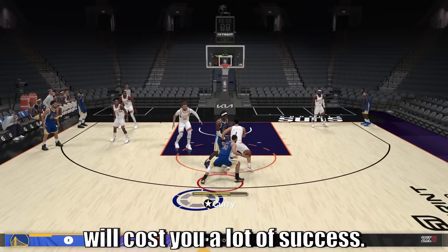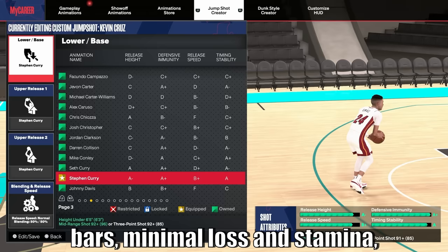Compare that to this situation right here: full adrenaline bars, minimal loss in stamina, and I'm able to green that with a big window. Losing all that adrenaline will cost you a lot of success, so make sure that you efficiently blow past your defender.